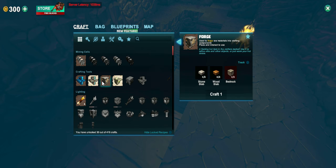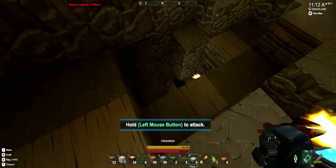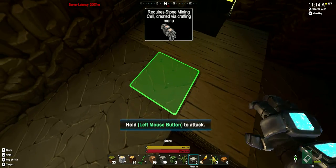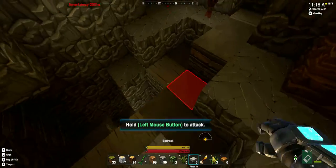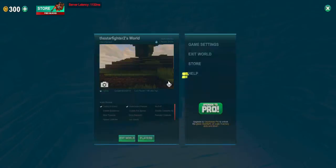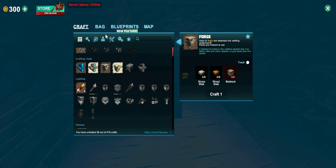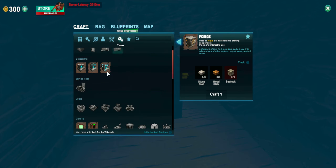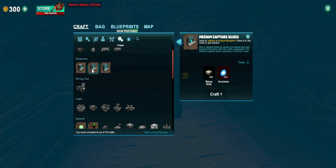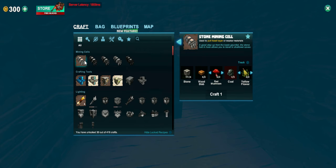Let me check — do I need a forge? I just need bedrock. What is bedrock? It's limestone, that's stone. So what do I need? I need coal — I need to find coal. I can see a coal node right here.